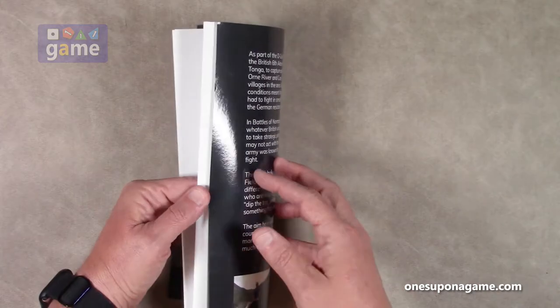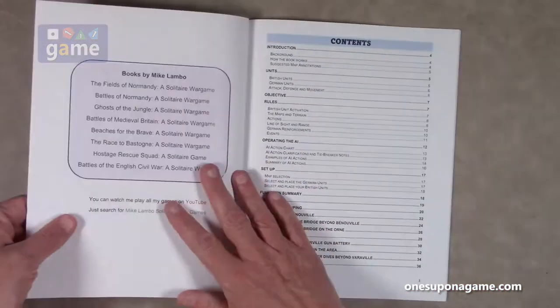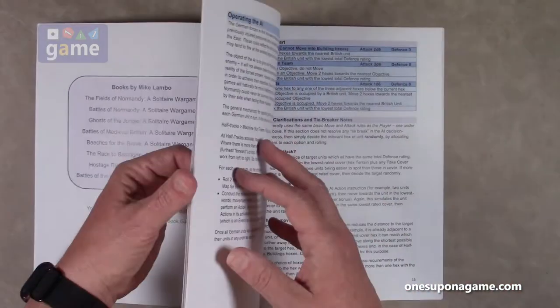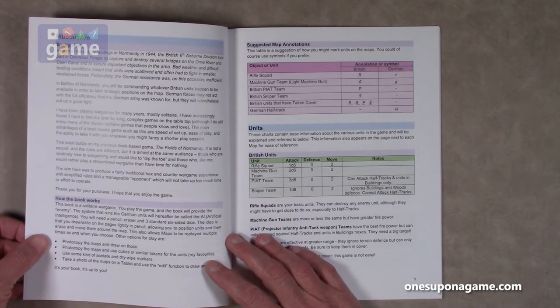Starting with the table of contents — this is about a 38-page book, bound with square binding, so you may have to press it down to get it to lay flat. We start with the background — same stuff that was on the back. The author, Michael Lambeau, says he's been playing war games for many years, mostly solitaire, and has increasingly found it hard to find time for long, complex tabletop games. The main advantages of a book-based game are the speed of setup, ease of play, and the ability to take it with you wherever you might fancy a shorter play session.